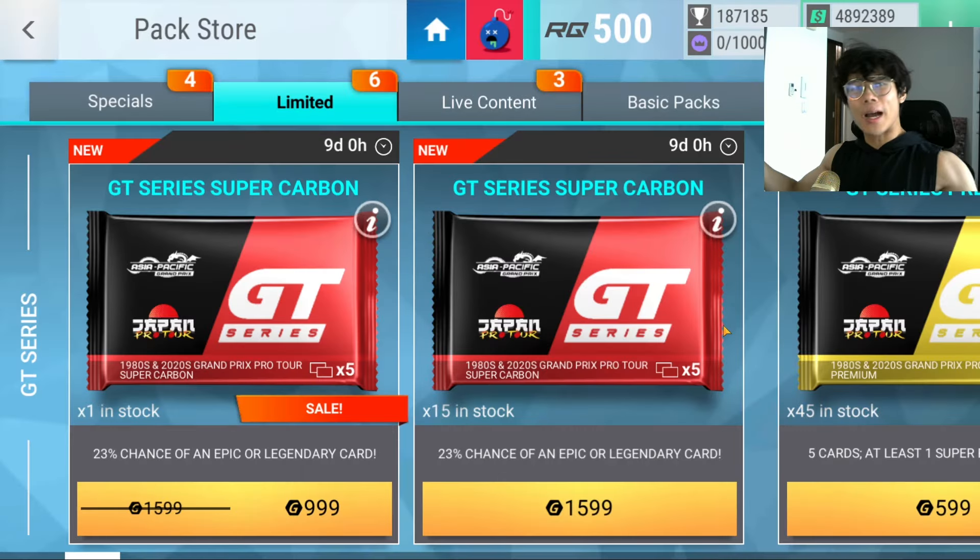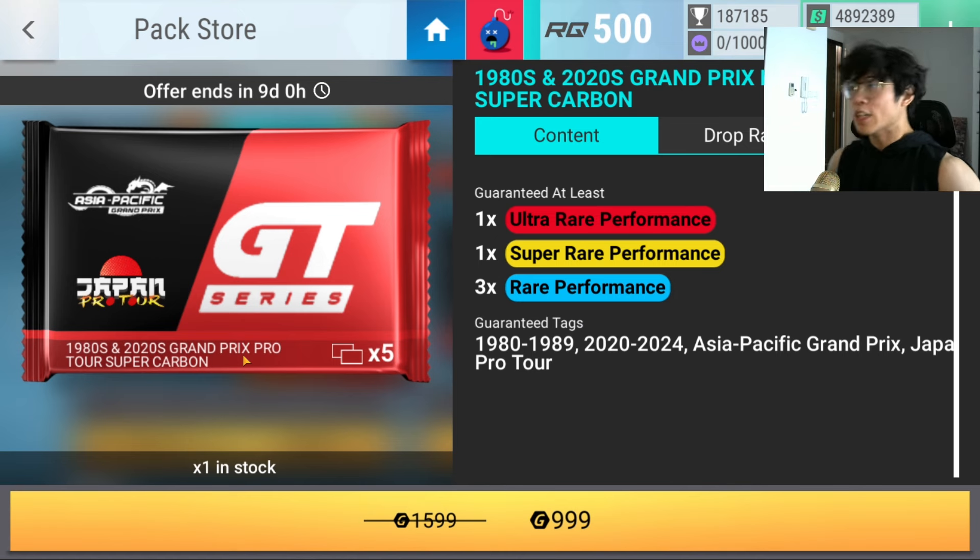Yo guys, what's going on? Blossom's back, welcome back to another episode of Top Drives — another episode of 'what can you get from that pack?' Today's pack in question is the GT Series Super Carbon, or the GT Series Carbon. Yay, another GT series, because this game is just getting more and more fun. I can make an entire video about why I don't like GT series, but I'm not trying to get a stroke right now.